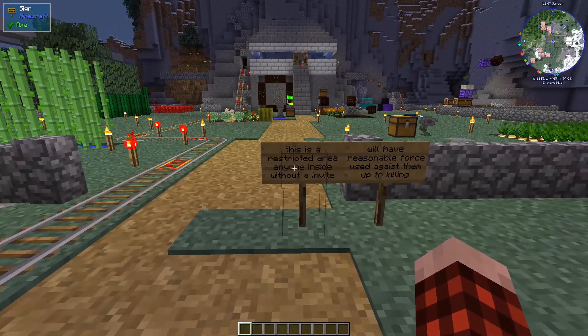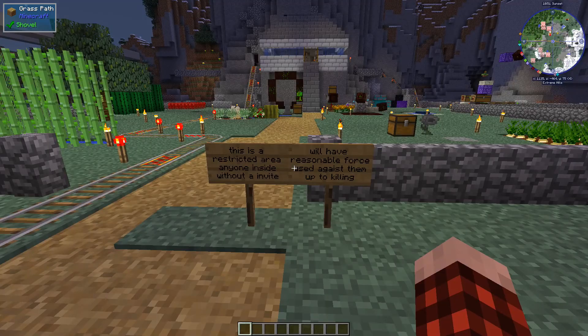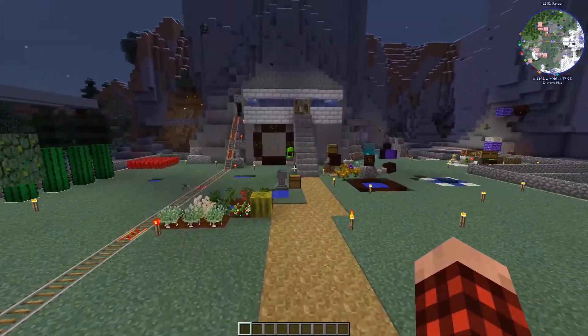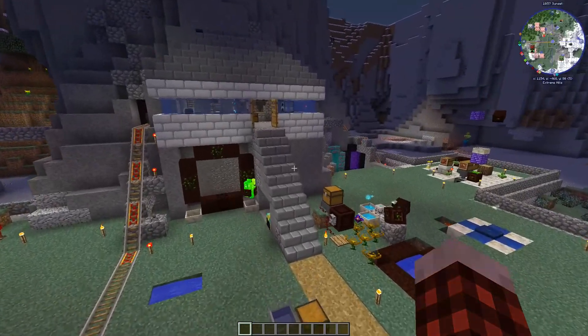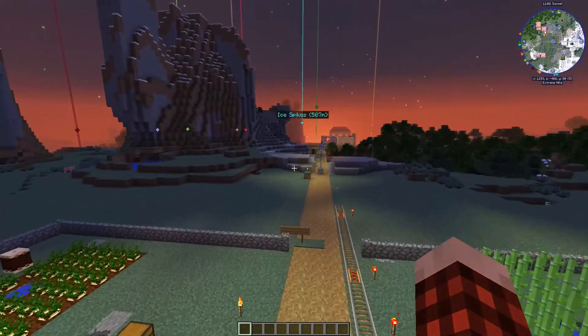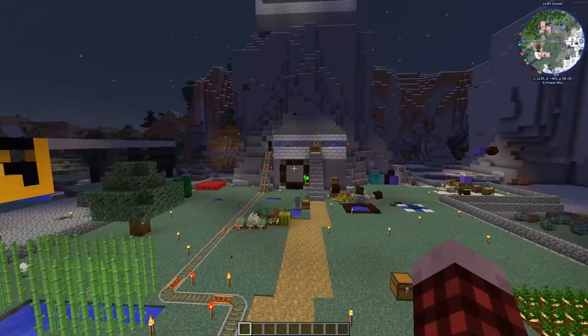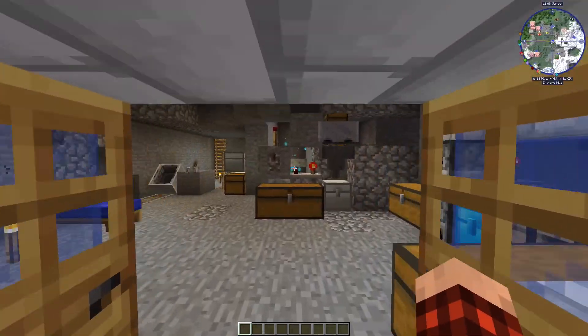There's a sign: 'This is a restricted area. Anyone inside without an invite will have reasonable force used against them up to killing.' Well, too bad man, I'm busting up in here. He's got lots of farms going on over here. This looks like a completely different base - we're going to go in here and sneak around and see what we can find.